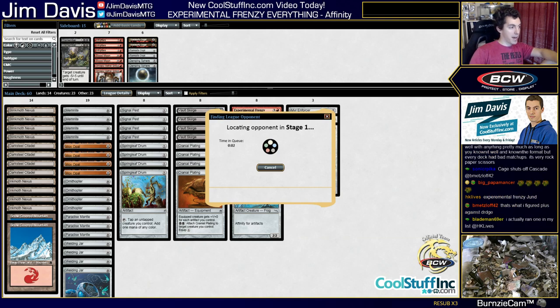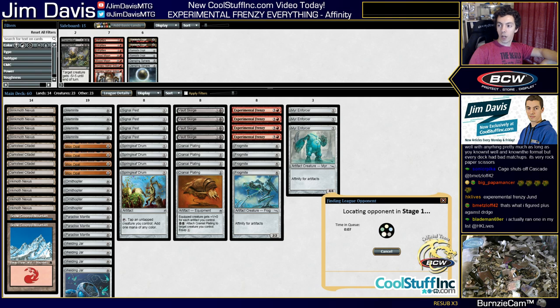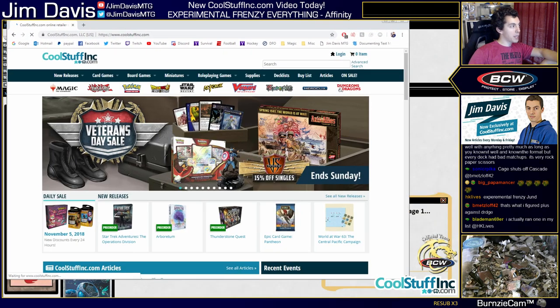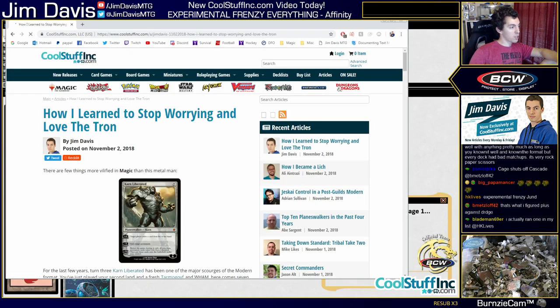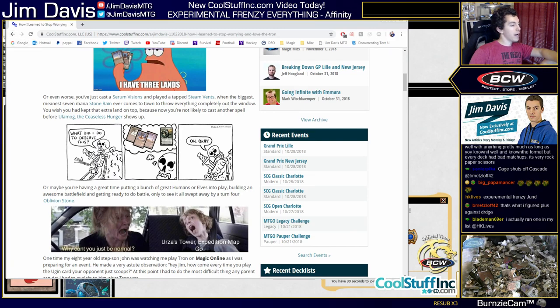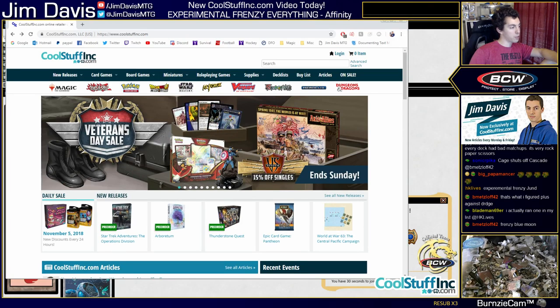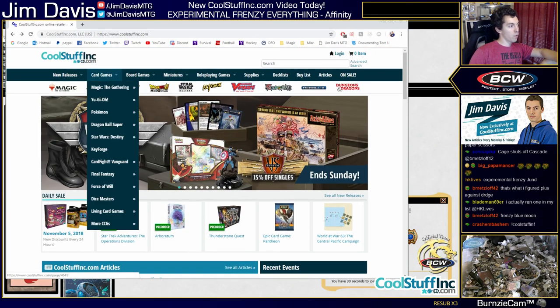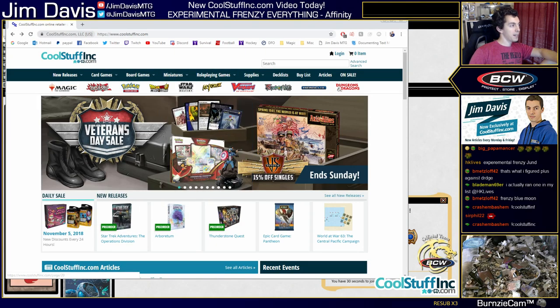If you're just tuning in, welcome to the stream! Experimental Frenzy and everything — we're trying out this Experimental Frenzy Affinity deck. Today's Monday — it's my video day on CoolStuffInc.com. Friday's article is 'I Learned to Stop Worrying and Love the Tron.' My video goes up in about two hours. CoolStuffInc.com is your best spot for card games, board games, miniatures, role playing games, supplies and more.